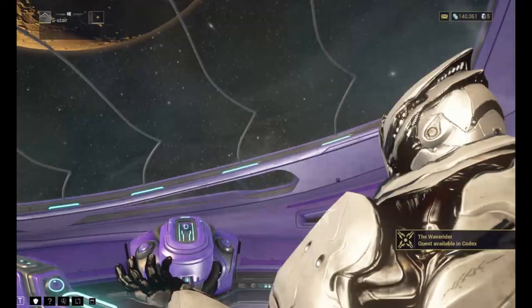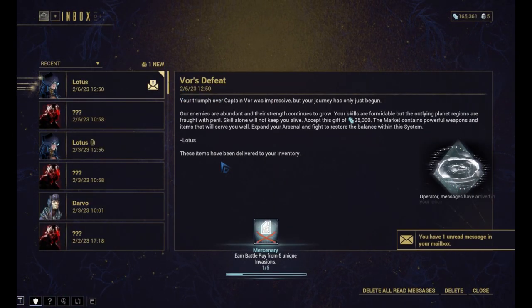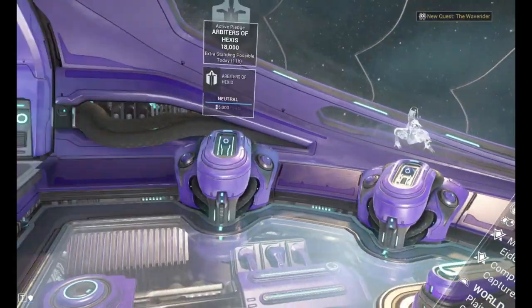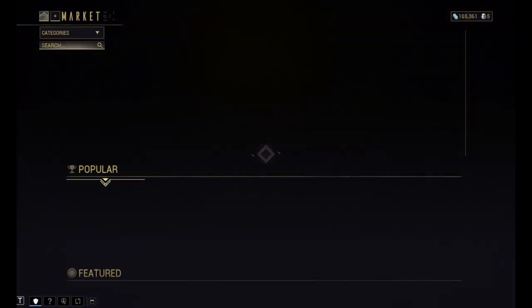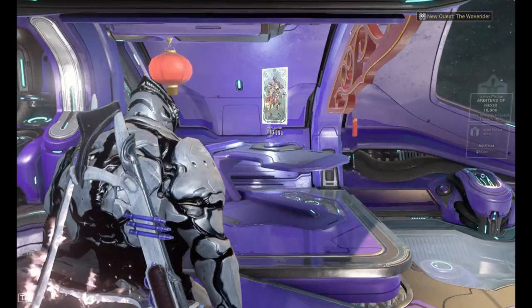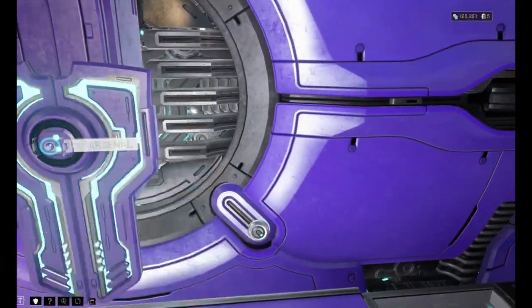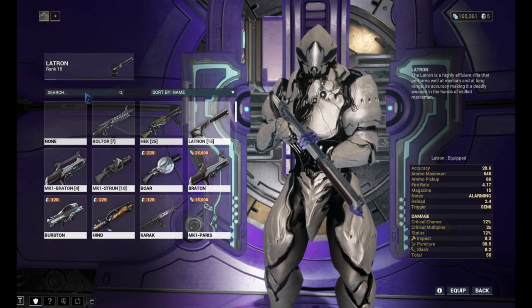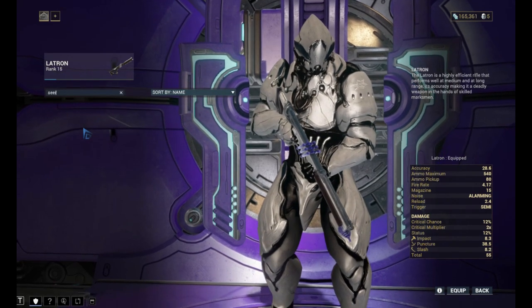The operator message says we have 25,000 credits. We can also farm credits in a very unique and useful way — you can farm millions of credits just in one to four runs. I'm looking for the gun called Seer, I think. Let me check whether it's available in the gun section. Nope, it's not available. Anyways, let's get going.